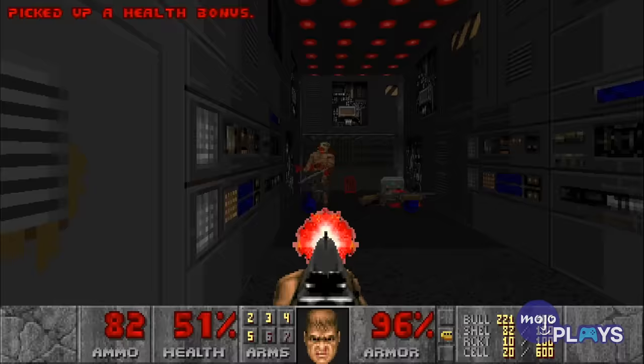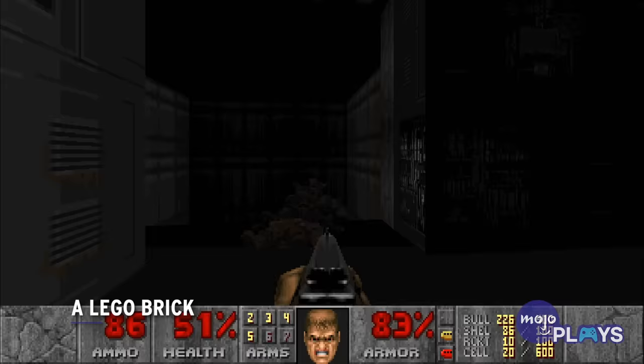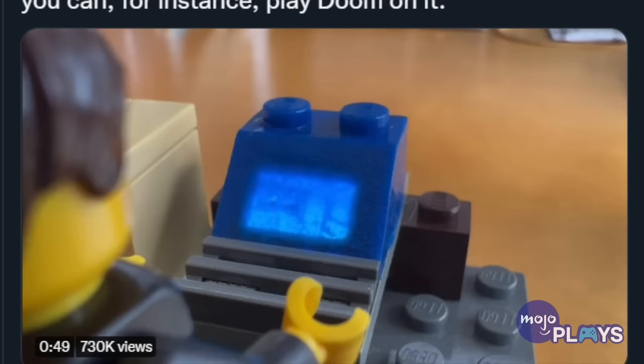A Lego brick. Unfortunately, this isn't exactly what you think. A Lego brick didn't power Doom, but we got something close to that. James Brown — not that one — got a tiny screen and wired it to a Lego brick. So now you can make it look like your minifigures are playing Doom, as they always should be.